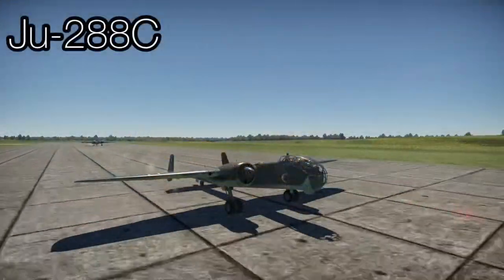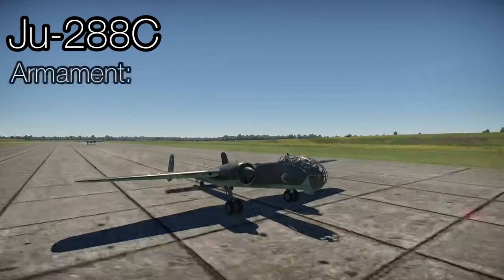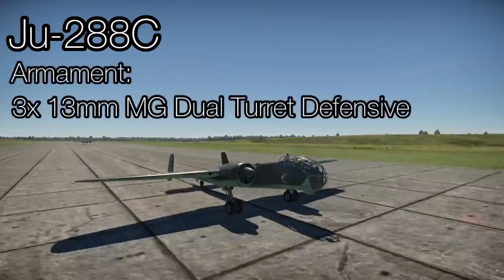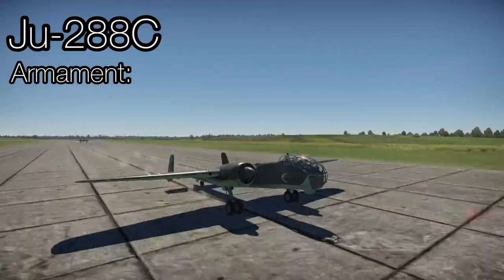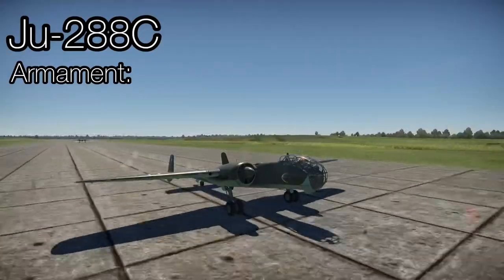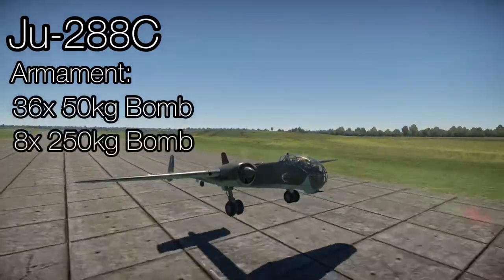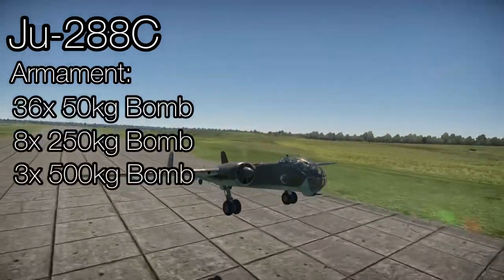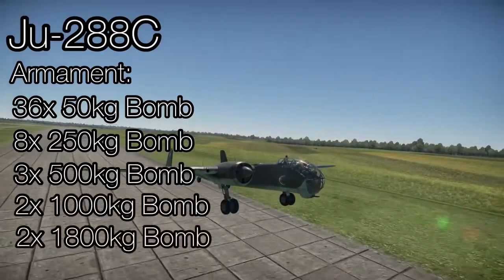Moving on to the Ju-288C, this is a rank 4, battle rating 5.7 German bomber. The aircraft is armed with three dual 13mm turrets along with a single 20mm cannon in the tail. The aircraft has an excellent bomb loadout and can carry either 36 50kg bombs, eight 250kg bombs, three 500kg bombs, two 1,000kg bombs, or two 1,800kg bombs.